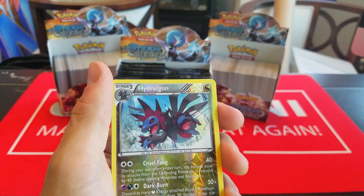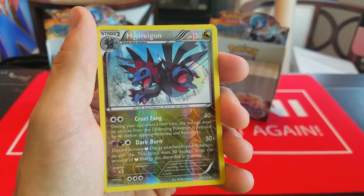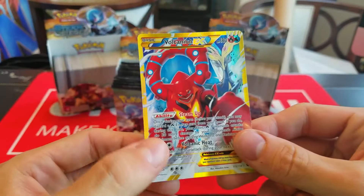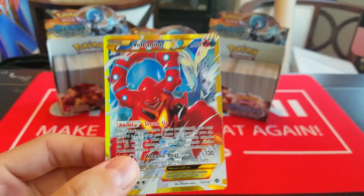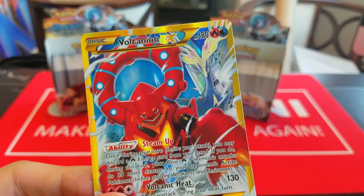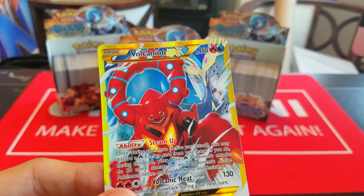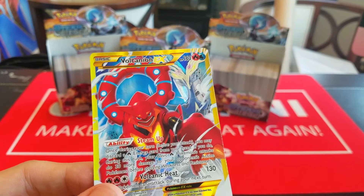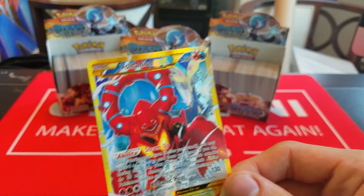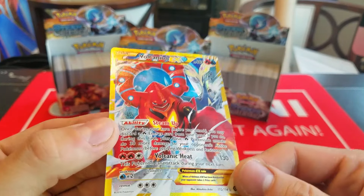Here we have Meowth, Hoppip, Nosepass, Nidoran, Litleo, Pokepuff, Azumarill, Fletchinder, Reverse Joltik, and a Rare Samurott. There are actually a lot of reverses I'm looking for in this set as well, so there's a bunch of non-ultra-rare stuff we could still potentially pull.